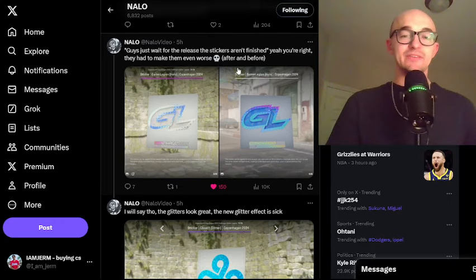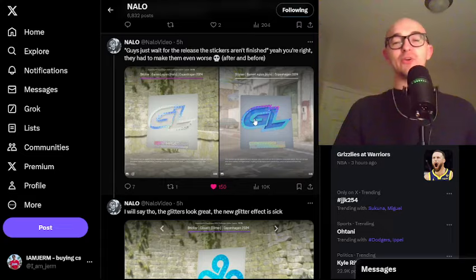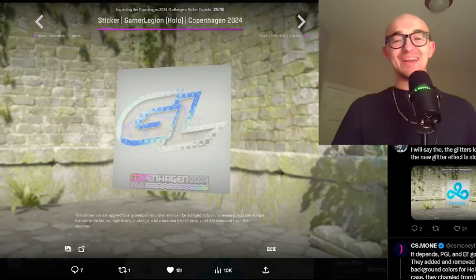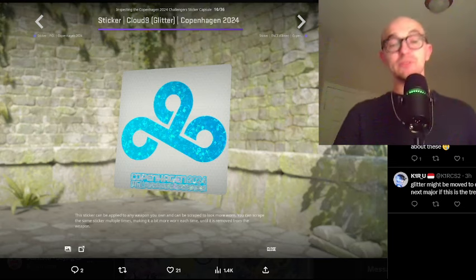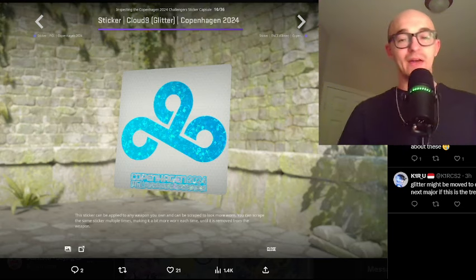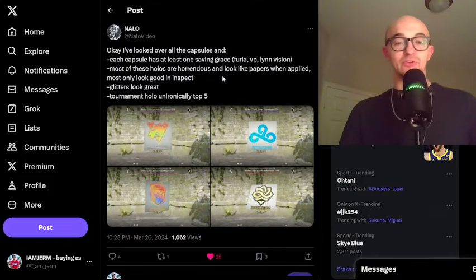Nalo tweeted out that many people were saying 'wait for the release, the stickers aren't finished,' but he says they had to make them even worse after. Here's what the Gamer Legion sticker looked like in the game files versus the official release — and yes, that is definitely a downgrade. He does say that the glitters look great and the new glitter effect is sick, which I do think looks pretty sick. But being a CS investor, I don't really care about glitters — they're too cheap, they'll have too high a quantity. And we've already seen glitters in Antwerp and Paris as well, so even glitters are getting a bit oversaturated.